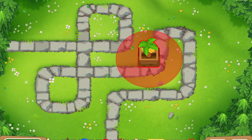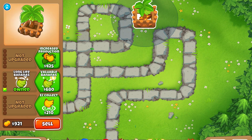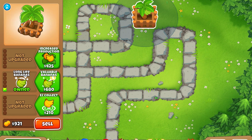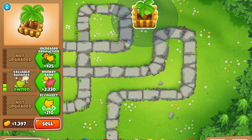Next up on the list is the middle path. Its first upgrade just makes the bananas last longer for you to collect. However, its second upgrade is very, very powerful — it increases the worth of each banana dropped by 25%. Very powerful.